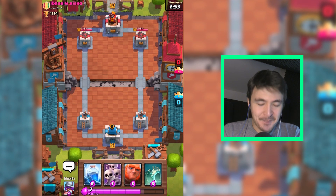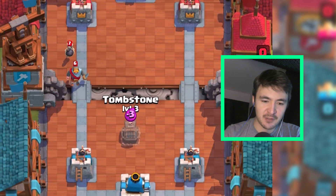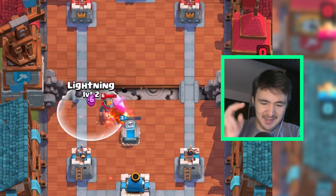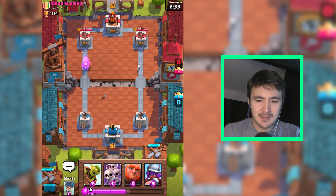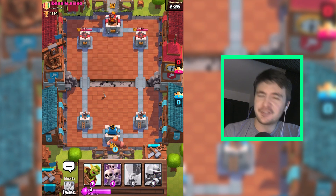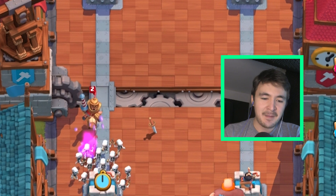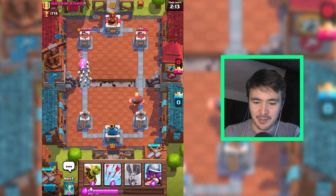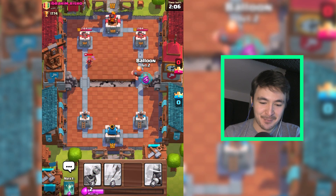There is my giant again, and I also have my lightning spell. Let's be aware of that situation. Let's get a tombstone - we should have enough money to take down a hog rider in case he has one. Maybe he was saving up and waiting for this tombstone. I'm kind of waiting for his hog rider. Let's give him a giant on this side. I still left my skeleton army. I don't see too many players with a zap at this level.